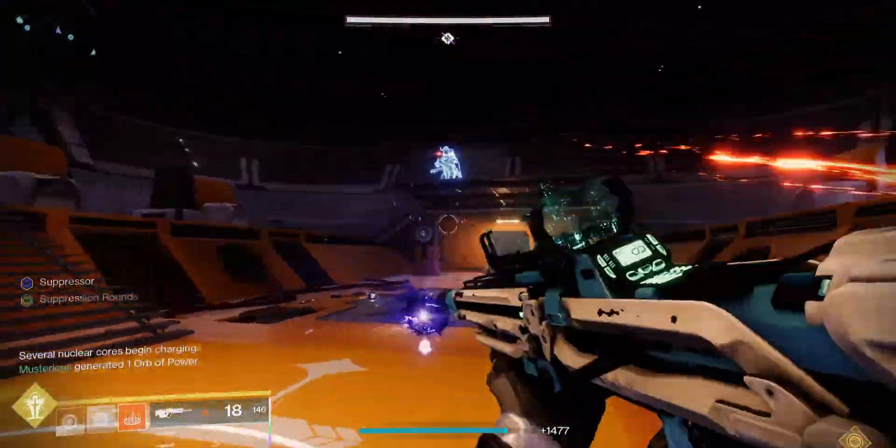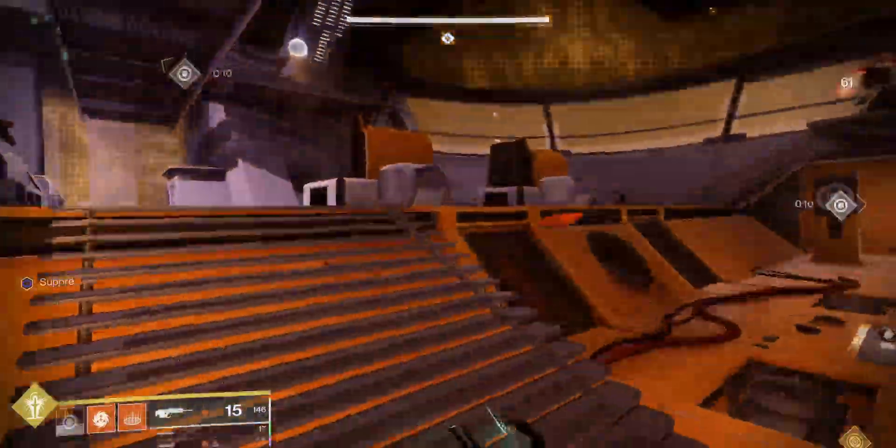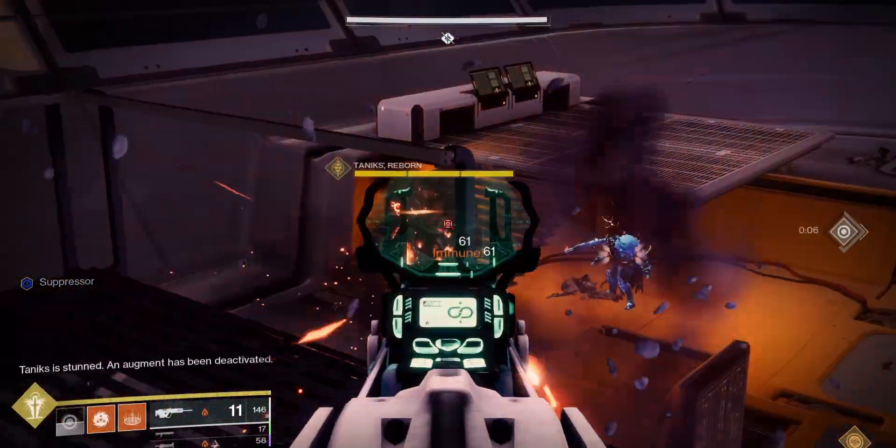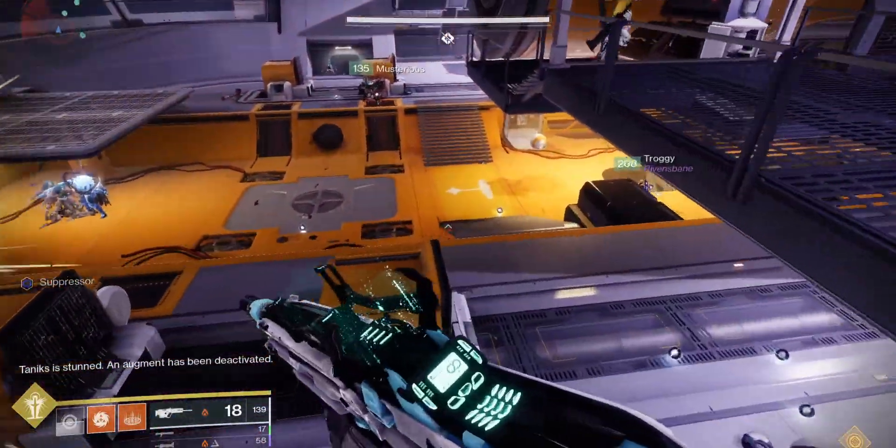Players 1 and 2 are on the left side, 3 and 4 are in the middle, and 5 and 6 are on the right side. This way, you only worry about picking up the augment that the number before you deposits — except for the first round, of course.